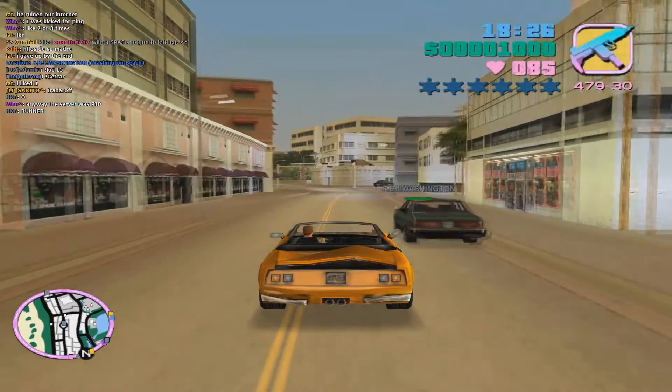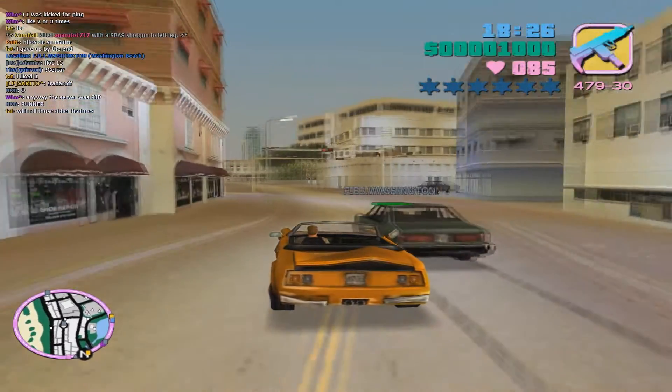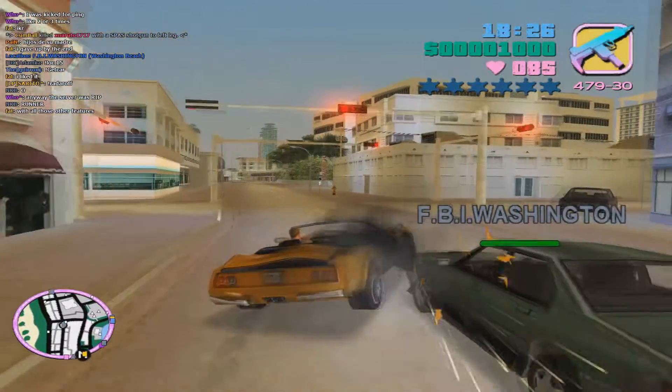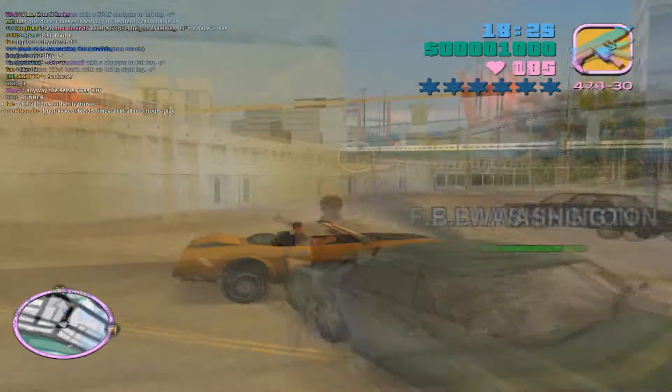Knowing this, I try to move up even closer. So on my screen, I'm up beside the side of his car. But on his screen, he sees me right at the back of his car. So then I move in to the right, and as you see, he spins out of control.